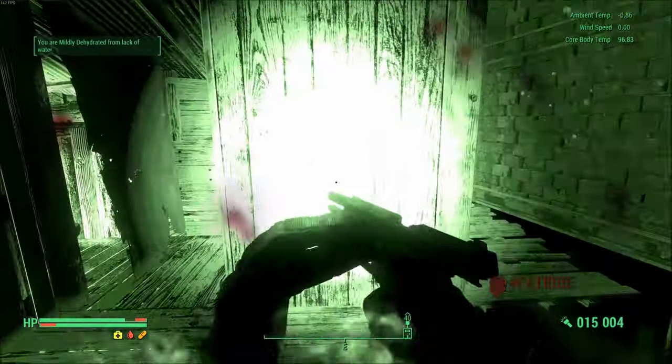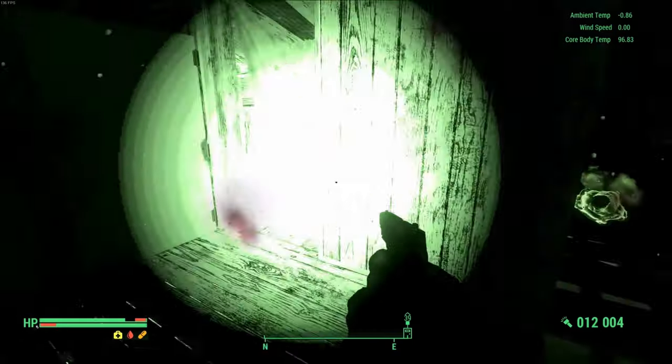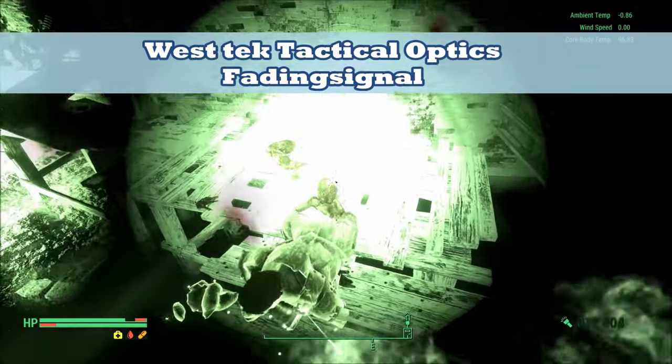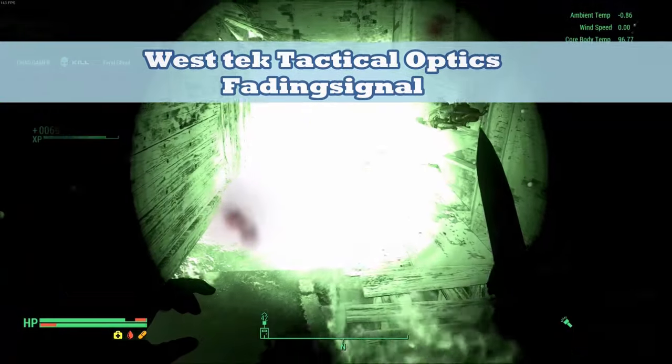These sewers can get quite dark, so you may want something more powerful than a flashlight. With the mod West Tech Tactical Optics from Fading Signal, you can peer through night vision goggles to see within these dark rooms.